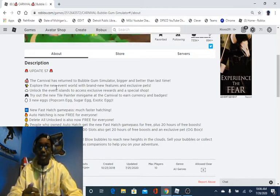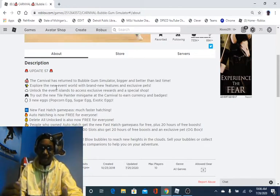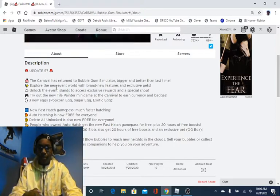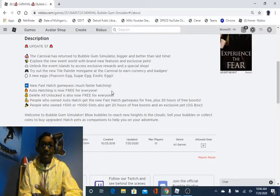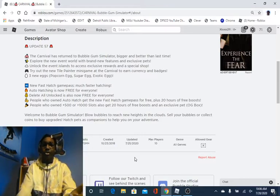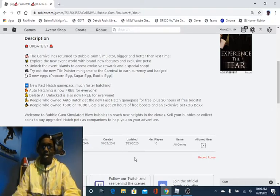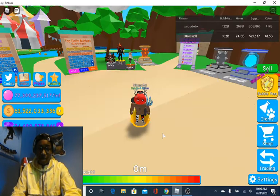Auto-hatching is now free, and auto-delete is also free for everybody. The auto-delete feature is really good because you can choose which pets you want to auto-delete. When you're starting in the carnival update, you want the epics so you can grind for the legendaries, and then you can start auto-deleting those because you don't need them anymore. People who owned the 501,000 slots before get a pet and the fast hatching game pass for free. The OG box is probably going to be like a better version of the chromatic cube.